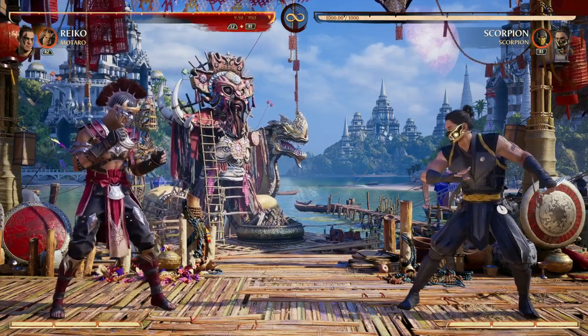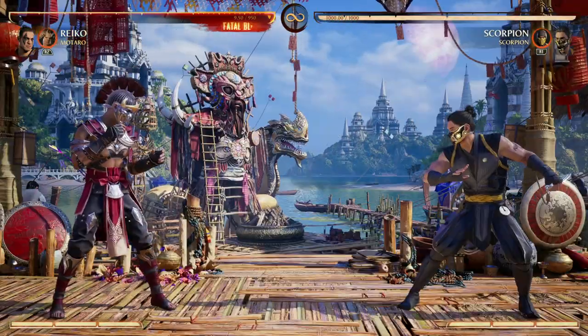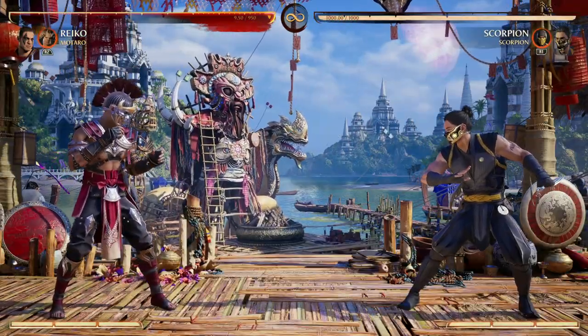We can put awesome pressure on the field with Mataro's projectiles, get in our opponent's face, or just combo off the projectile. Mataro offers a lot of tools that Reiko can really benefit from.